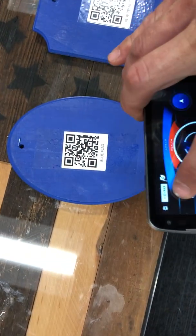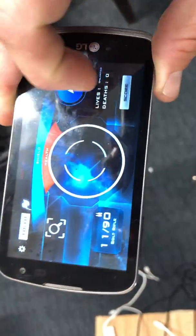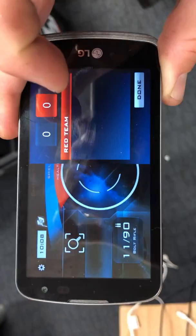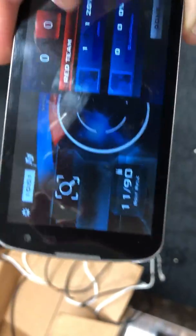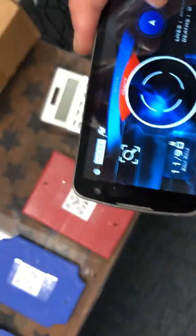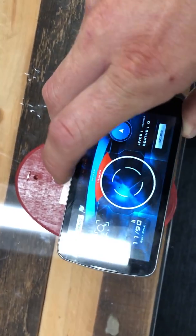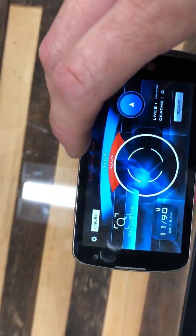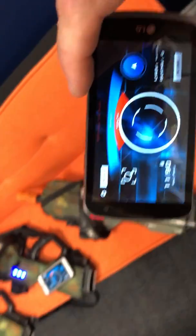For him to deliver the flag, he has to return to the blue base — to the blue flag — and scan the QR code at the blue base, and that's how you deposit your flag. I scanned in the wrong location, I have to go to the red flag. You come back to your base — 'enemy flag, enemy flag, red team came the lead' — everybody's communicating, telling you what's going on.